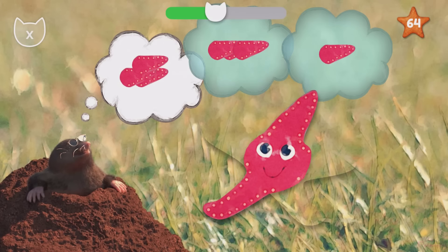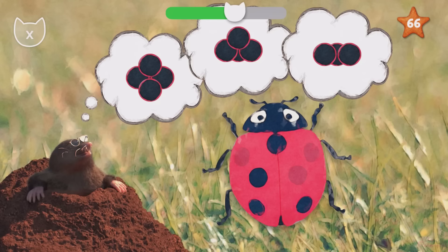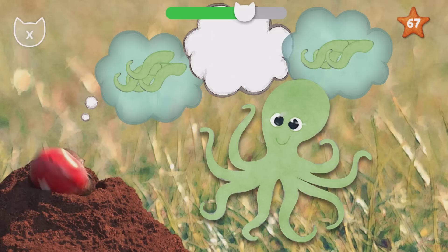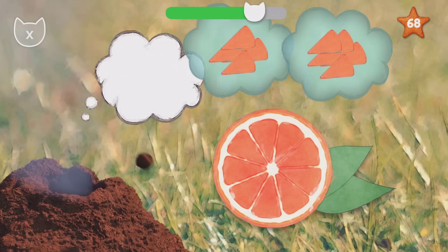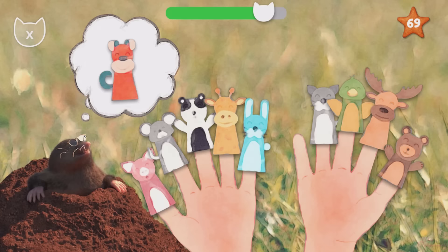Five starfish legs. Six eggs. Seven ladybug spots. Eight octopus legs. Nine orange slices. One, two, three, four, five, six, seven, eight, nine, ten. You made it!